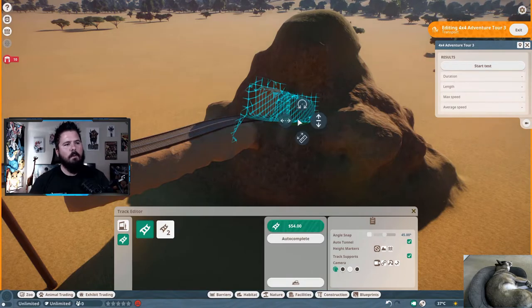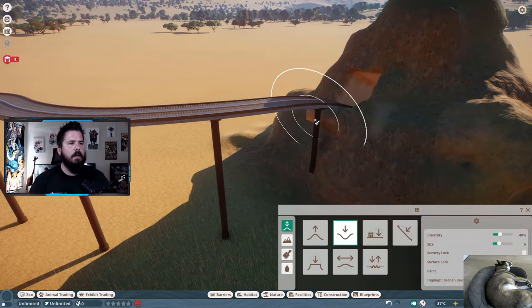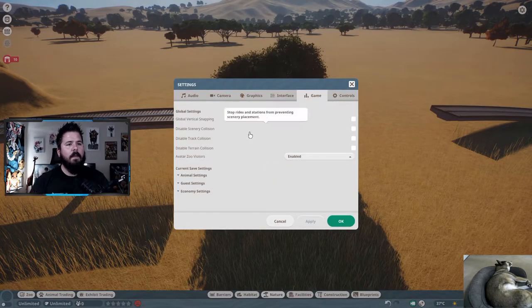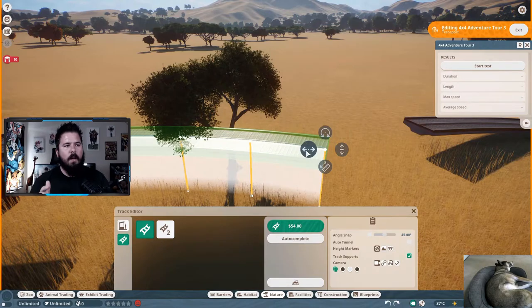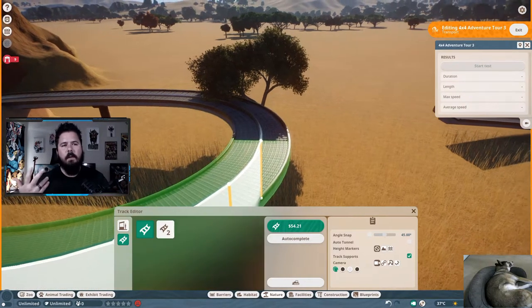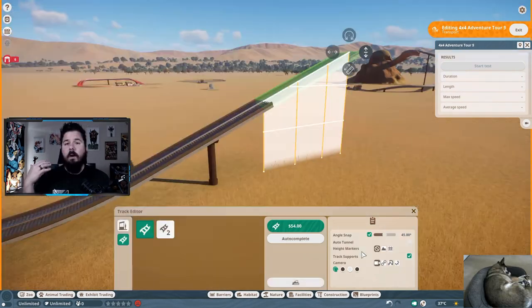Auto tunneling does also work through mountains — it's the most annoying part of building the 4x4 ride but easy to fix afterwards. Another important tip: disable track collision in your settings. Hit Escape, go to Settings, then Game, and down there you have Scenery Collision, Track Collision, and Terrain Collision. Disabling track collision makes building through your zoo much easier — you can go straight through trees and get much closer to objects. I always recommend turning track collision off whenever you're building any ride.